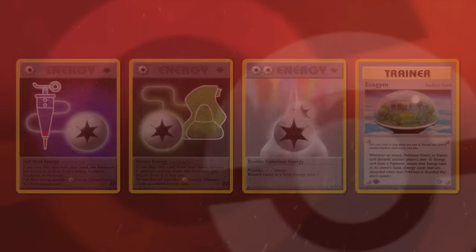Neo Genesis also saw the release of Recycle Energy, which, upon being discarded for any reason, was recycled back to its owner's hand. Not only did this mean Energy Removal cards couldn't discard it, but neither could KOing the Pokémon it was attached to, or discarding it to pay a cost like attacking, retreating, or even using it to play your own Super Energy Removal. Energy Charge allowed players to shuffle back Special Energy cards — if you could flip heads.